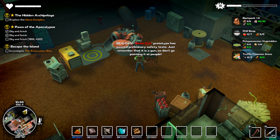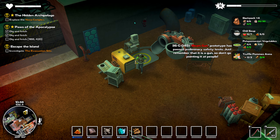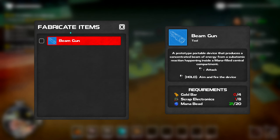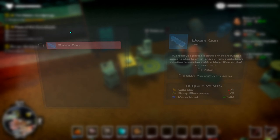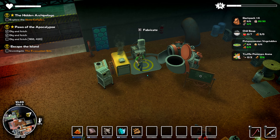Beam gun prototype has passed preliminary safety test — just remember it's a gun, so don't go pointing at people. That's right. You've got to start it and then you can craft it as long as we have gold. That's right, I remember that.